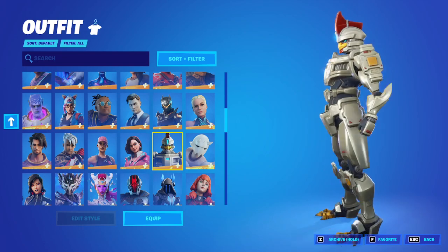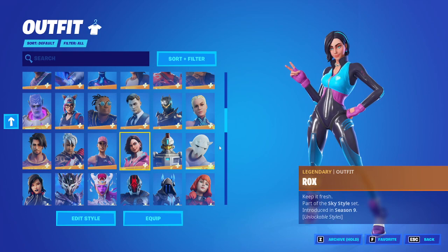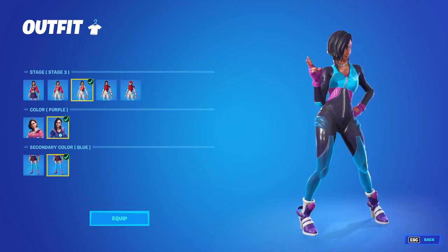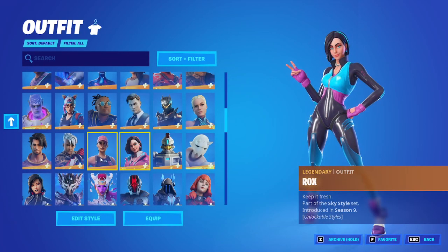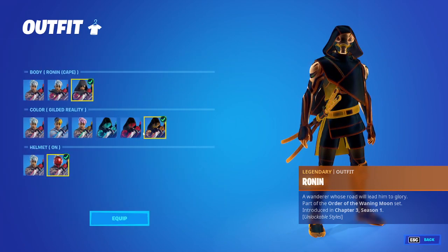Sentinel — such a hype skin for the first day, and then just died down. This is my favorite variant since it reminds me of the first stage of Carbide. Man, I wish I got these colors, but of course I did get stage five. It's a pretty clean skin. Got the gold.